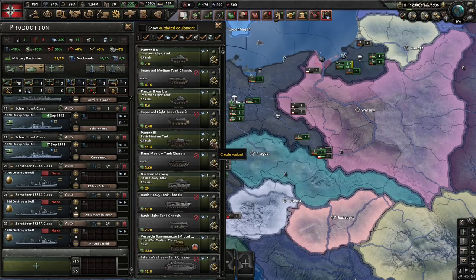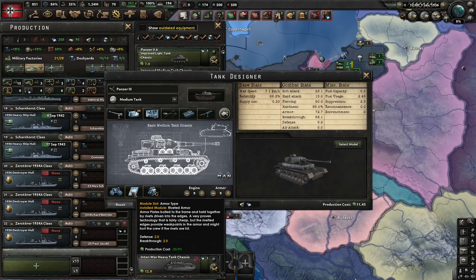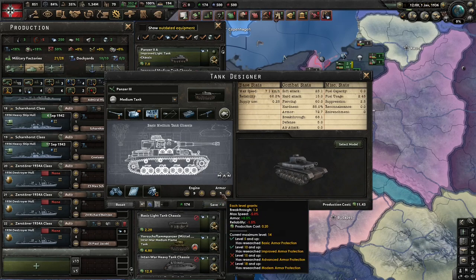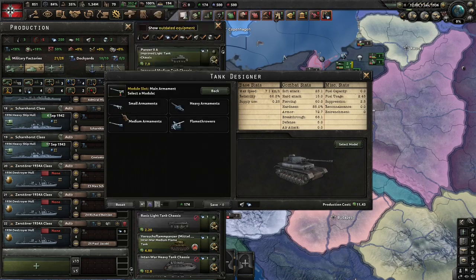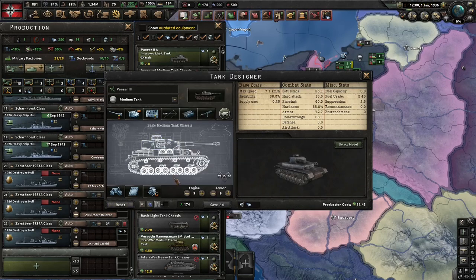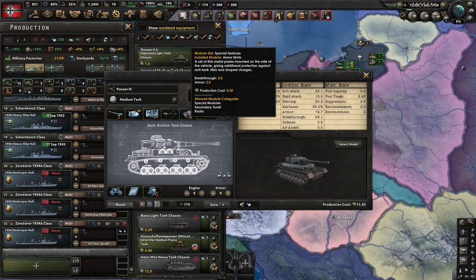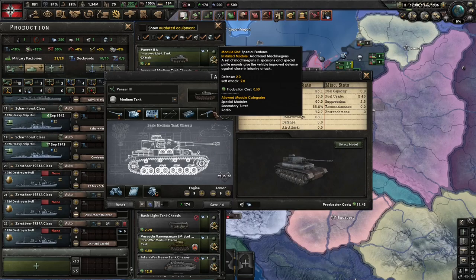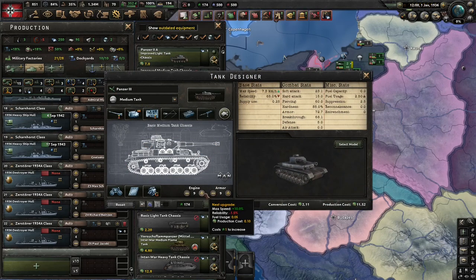I only did the basic medium tank, and this is a really good tank design in my opinion. Sure, I'm using Riveted, but it makes it cheaper. 9 Engine, 9 Armor — this makes it cost like 1 steel or something. The Tungsten is from the Medium Cannon. If you want to be really cheap, you can do Auto Cannon so it just costs steel. But medium cannons are just really nice. Sloped Armor — that's 10 XP — really boosts the armor. Armor Skirts give more armor and Breakthrough. Additional Machine Guns for attack and defense. It's a good tank overall. Just upgrade it — you can tweak the numbers a bit, like more speed or more armor if you want.